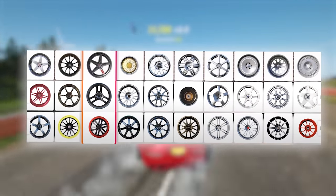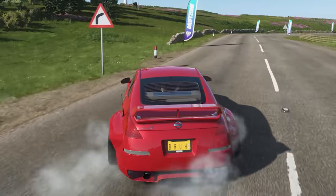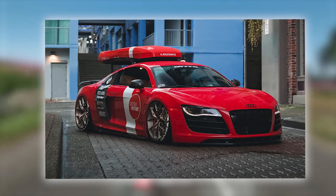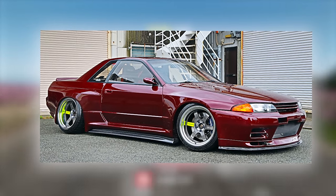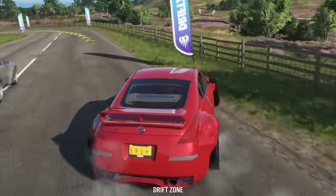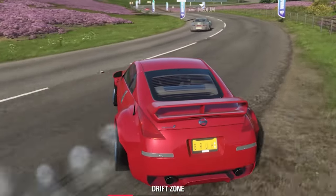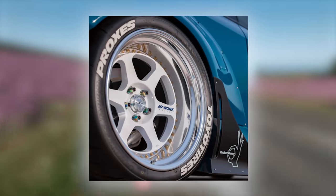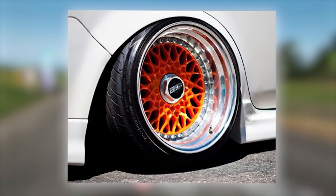Despite Horizon 4's broad wheel selection, it still lacks many of the most desirable rims in the car community. For example, wheels like BBS F-IRs and Volk T37Vs aren't in the game, and in my opinion, wheels like those are completely necessary in a car-enthusiast-based game. In Horizon 5, it would be great to see more deep-dish rims, as they would make stance builds on many cars look a lot better.